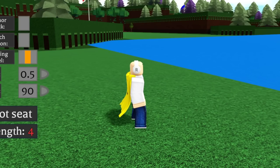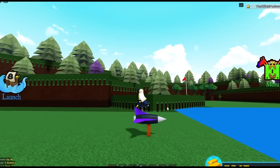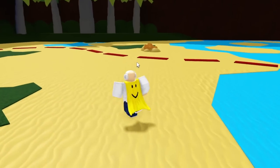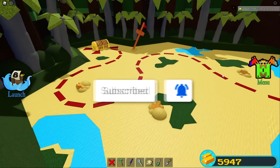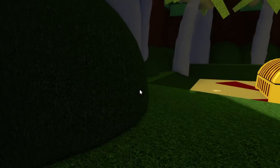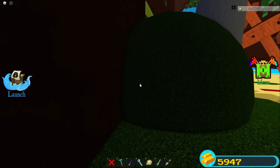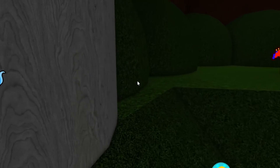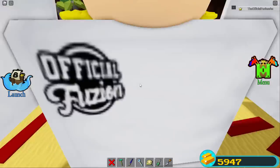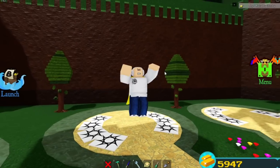Someone commented there's more hidden treasure at the end of Build a Boat beyond the main chest. I search all the bushes and trees thoroughly, looking behind everything. I see all the red lines leading to the main chest, but after searching every inch of the end area, I find nothing extra. The myth is busted - there's just the one main chest here.